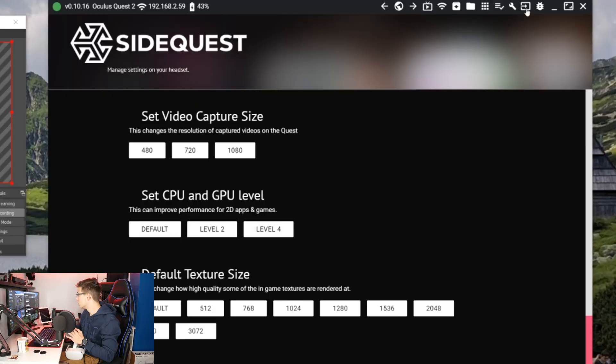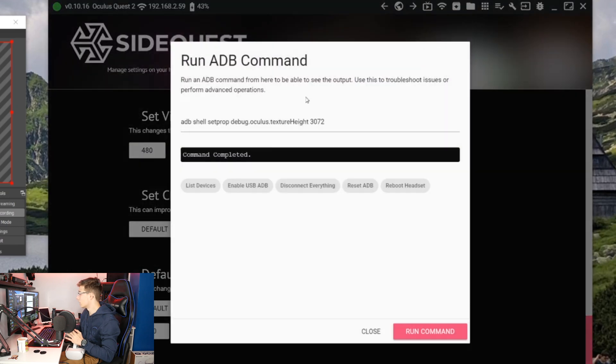I'm going to change my Quest to a horrible resolution, just to show you guys what it looks like. We switch over to SideQuest, and as you can see, SideQuest actually has a bunch of options right here. You see default texture size, and you can change it right within SideQuest very, very easily — you just click on it, and you're done. However, if you don't have SideQuest, or you want to use ADB commands, I'm going to click into custom command.